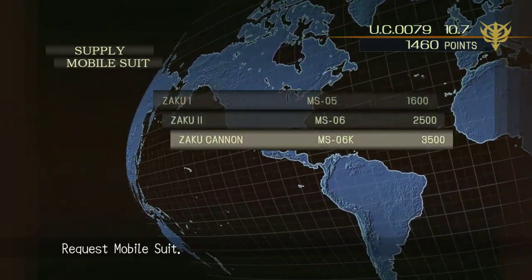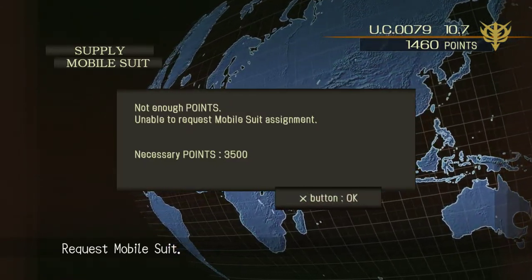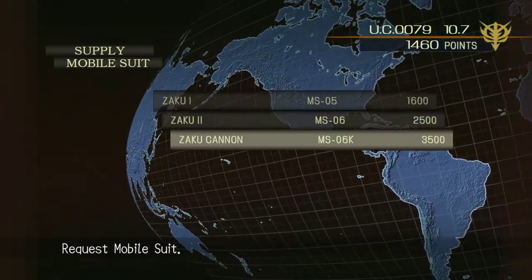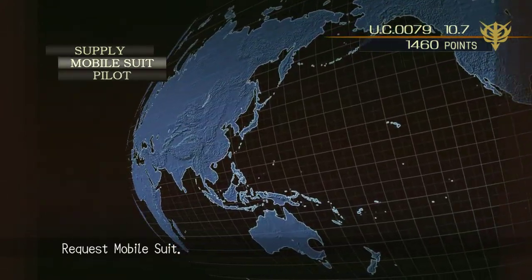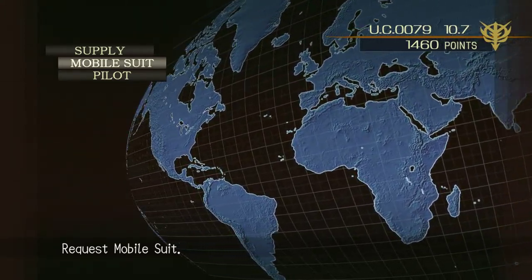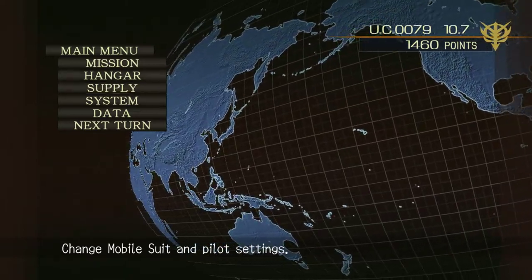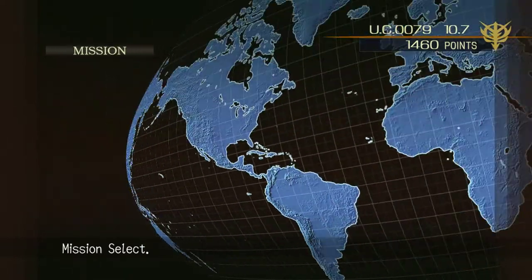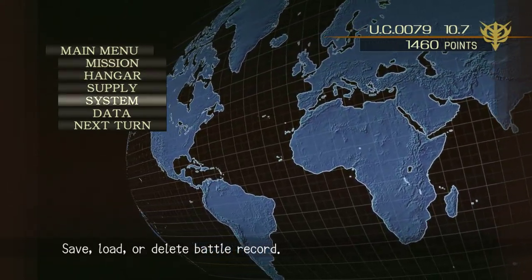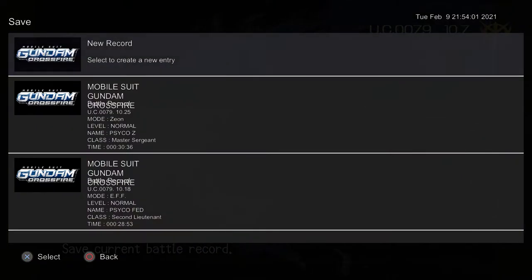I don't recall the Zaku Cannon being altogether that good of a mobile suit. If you have a cannon, I think that's all it gets until you upgrade the weapons, and it'll give you a machine gun. Let's get going on the mission. Let's save real quick - I did notice while running on the emulator this game is a little crash-happy, so it doesn't hurt to save.